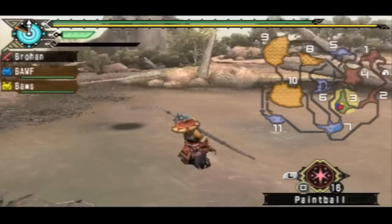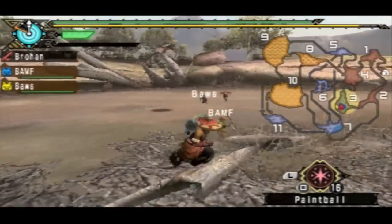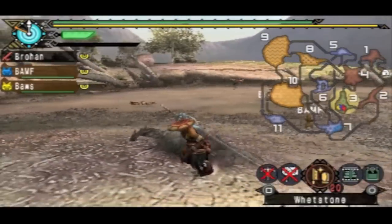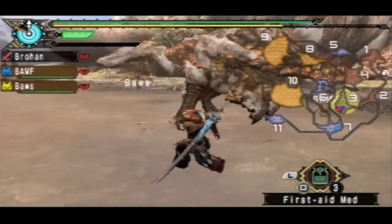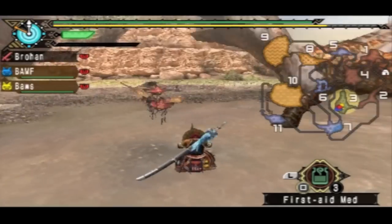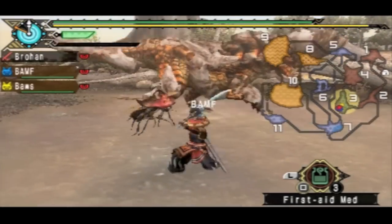Do you believe I hit the freaking Bnahabra — whatever you call these things. There it is. It's going to pop out here, so I'm not going to stay anywhere close, as you can see by its head. It's generally small actually — I would have expected it to be a little bigger. And yeah, it can roar. When it goes into rage mode, it does roar.